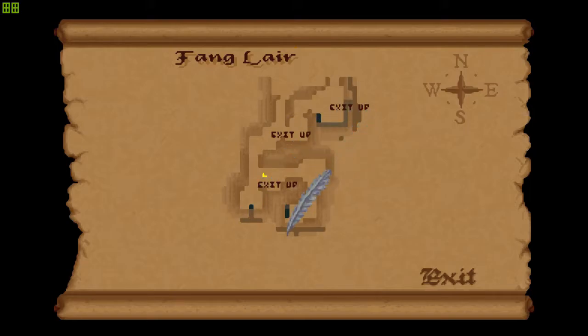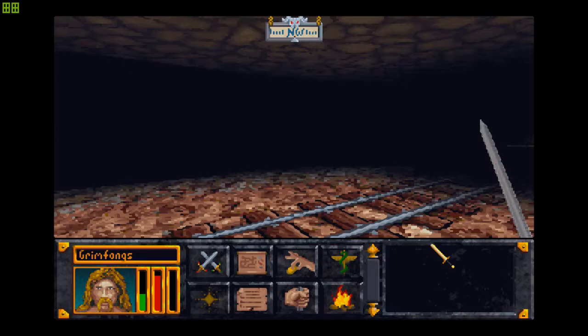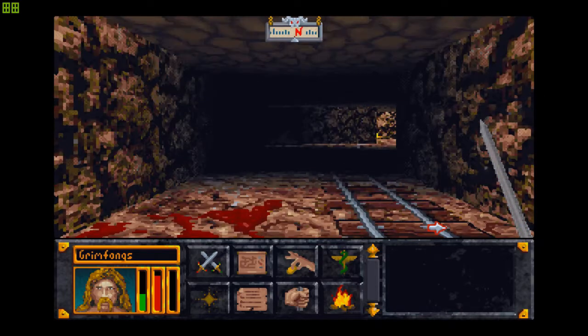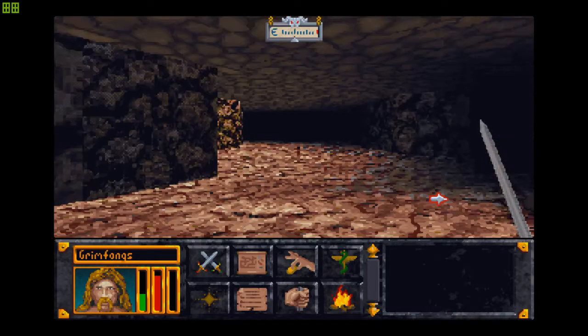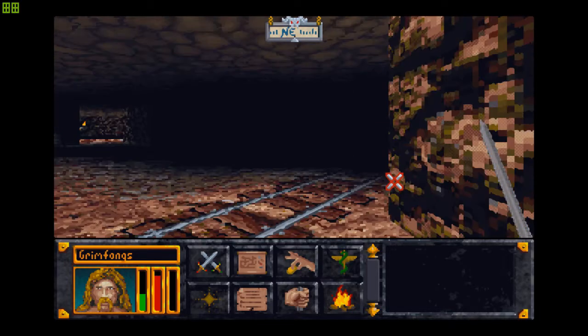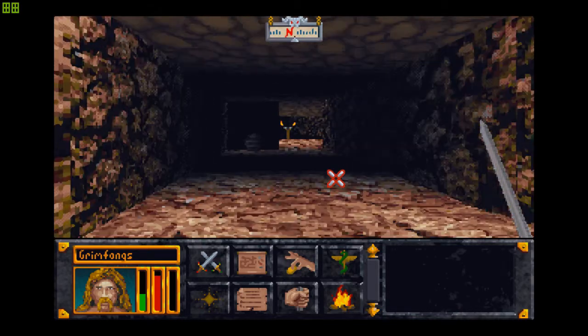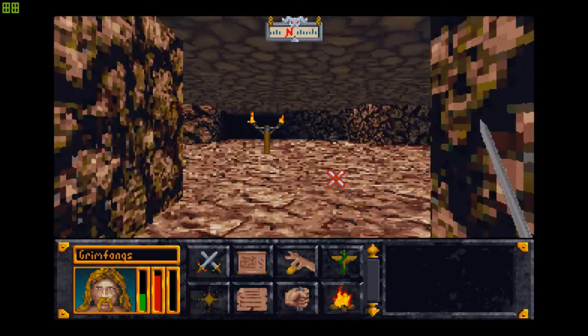This way is a dead end, this way is a dead end. I guess we'll be going up this way? That seems to be pretty much the only explanation left. I hear something snarling every time I go in there, but I can't seem to see whatever it is. Well, now we're stuck, aren't we?